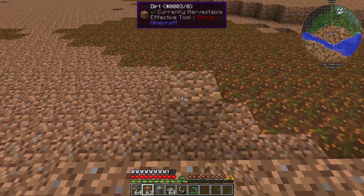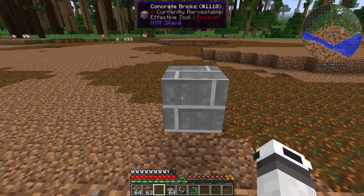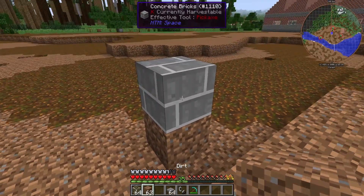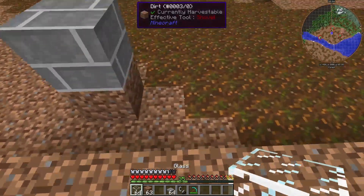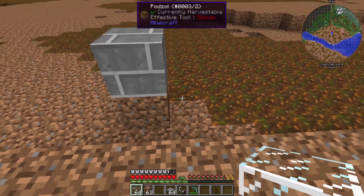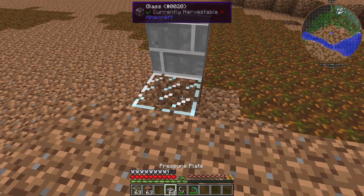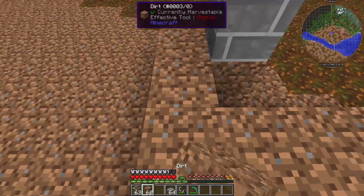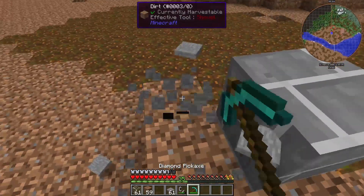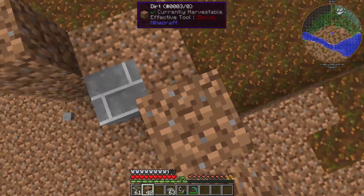Here we have our robot. Next up we need a block that is proof against small explosions — I'm going to use concrete bricks, though you could use normal concrete or obsidian. We also need to make sure nothing around it can be set on fire, since your base might be burnable. You can do that by placing glass, which doesn't burn, or surrounding it with pressure plates.